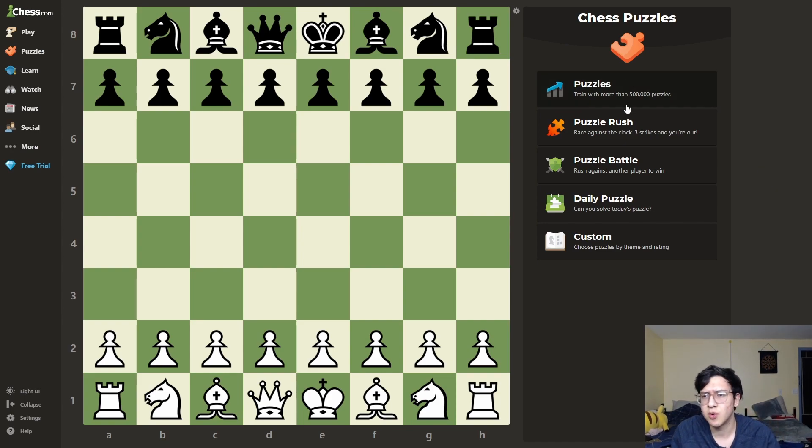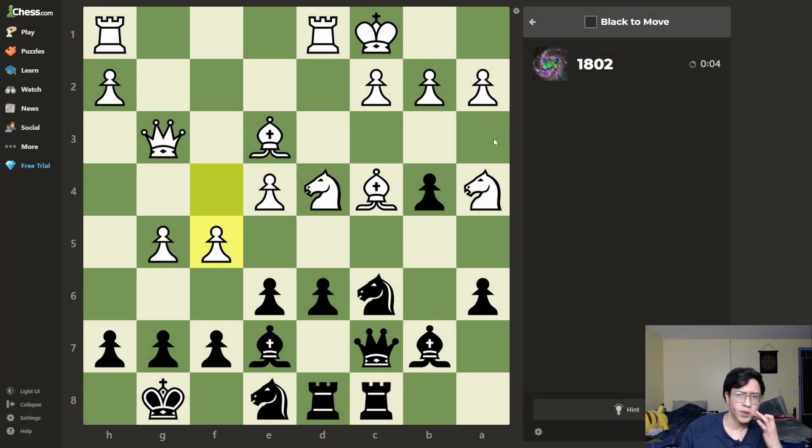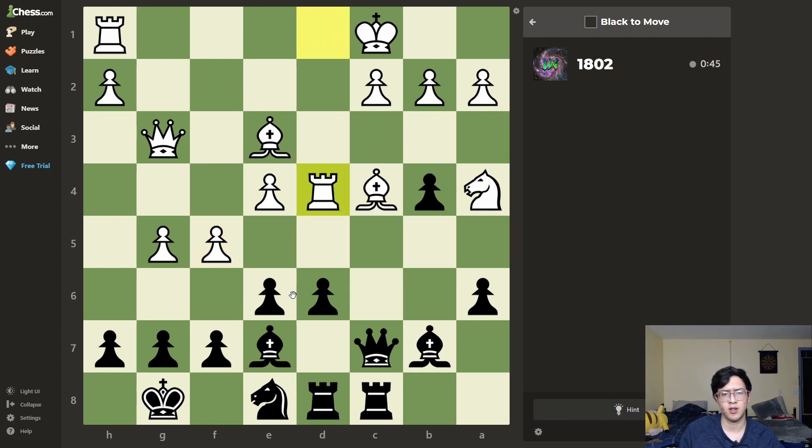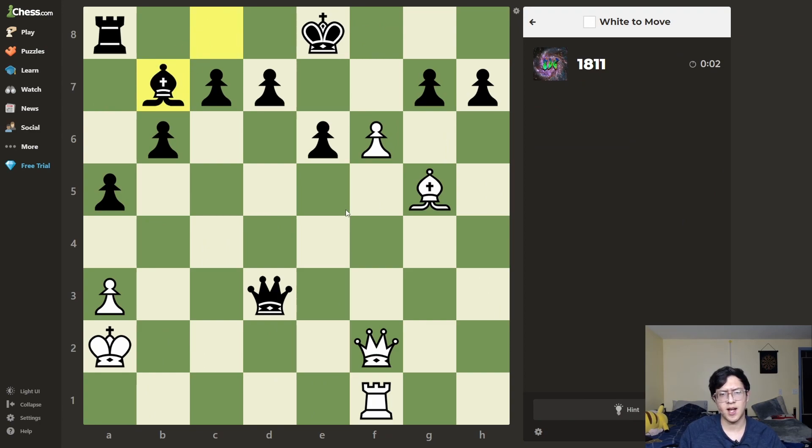We're going to start with puzzles. Let's see how many I have. Okay good, I should have puzzles. This is rated 1802, so it's not starting really low — this is more for intermediate players. These two pieces are hanging, so that's the first thing I see. If I take... takes back does nothing actually. It discovers a discovery on the bishop, and now this will make a move.